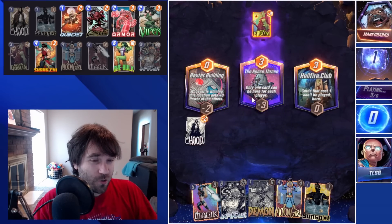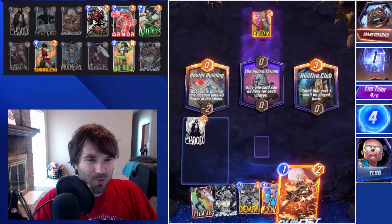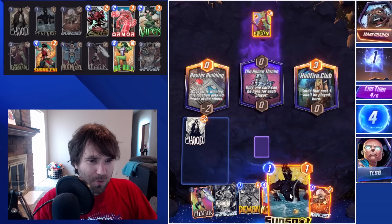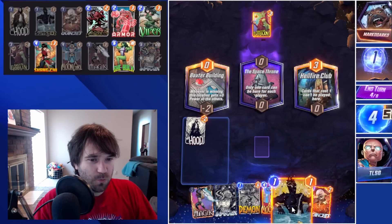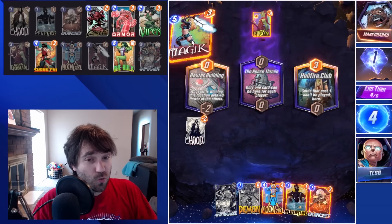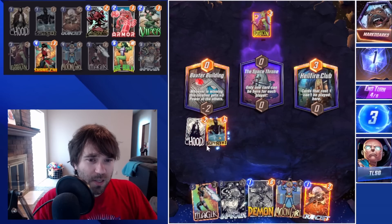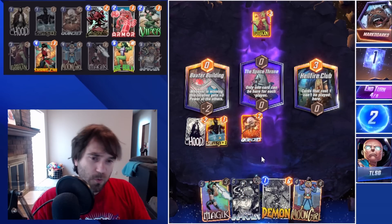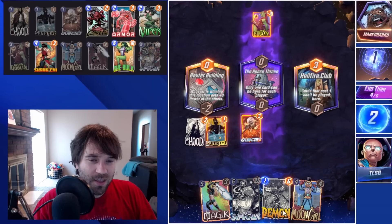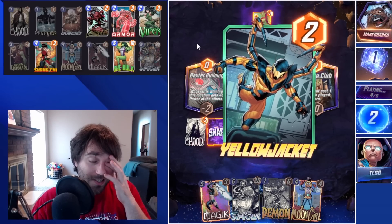They haven't played anything for the first three turns, so I'm curious what they're actually running. We can't play any of our one-cost cards in Hellfire Club, which could be a potential issue — at least not yet. We can either change this location or change this one with Magic, depending on what we need. I think we play the Sunspot, go ahead and play Quinjet in the middle, and we'll be fine. Next turn we can do the Magic to extend the game.